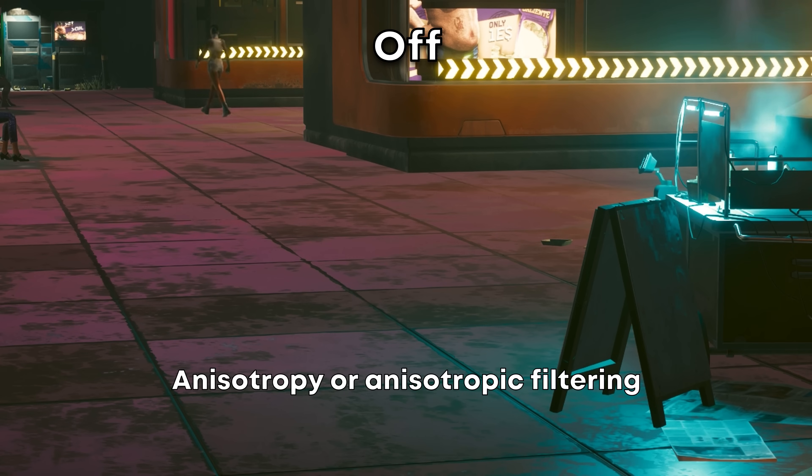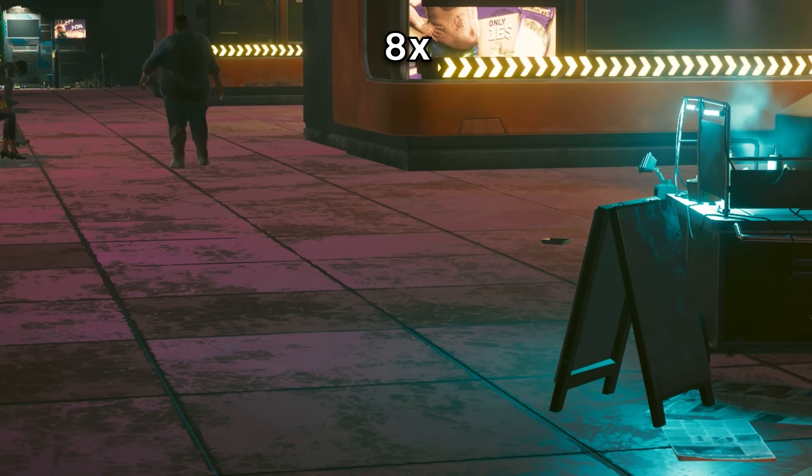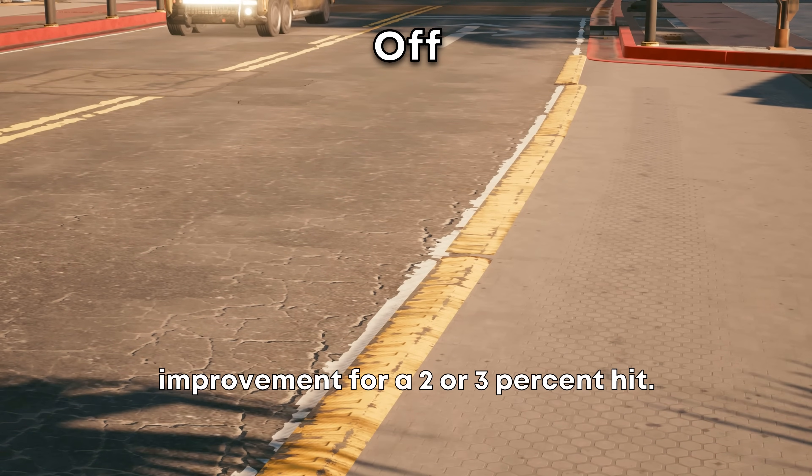Anisotropic filtering will make the ground appear sharper at a distance based on your viewing angle. I recommend at least 4x, but 16x is preferred — a large visual improvement for only a 2–3% performance hit.